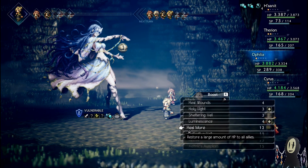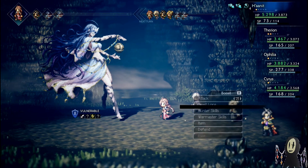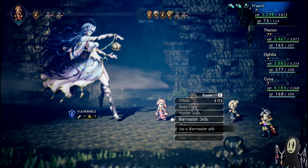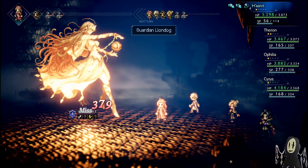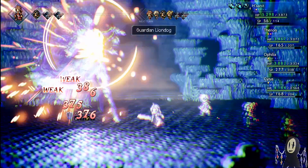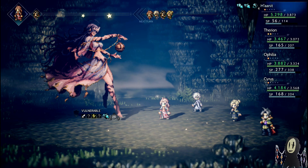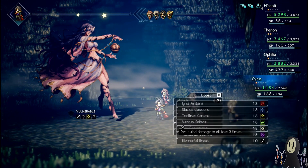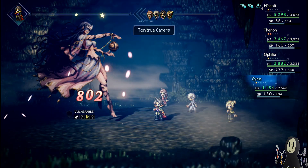We're going to go for another heal because we can and we should. We got Hanit the overheal, so that's perfect. Guardian Lion Dog — let's see how many hits we can get. This could potentially be a break. We know she is weak to Electric or Lightning, which is great. I'm not going to go for the boost quite yet. I'm going to use Tenetris, which is going to hit three times as per usual, and the next turn it's going to be even more damage.